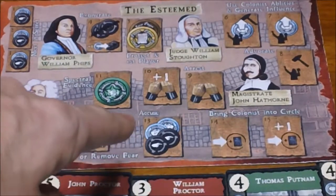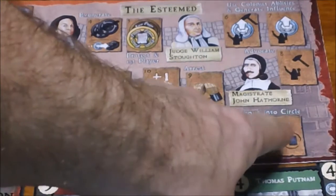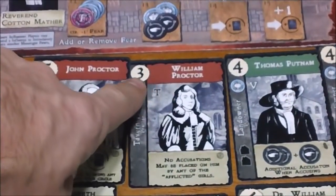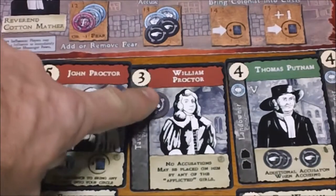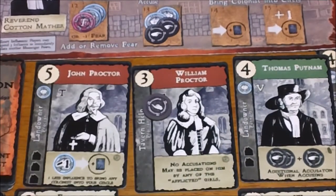The Accusation space lets you place two Accusation Tokens on any colonists and gain two influence — they don't both need to go on the same colonist. The last two spaces are for bringing colonists into your circle, one regular and one with a plus-one bonus. You pay the influence cost shown on the card. Unlike arrest, Accusation Tokens don't reduce recruitment cost — so a colonist who costs three influence still costs three to recruit regardless of how many tokens are on them.